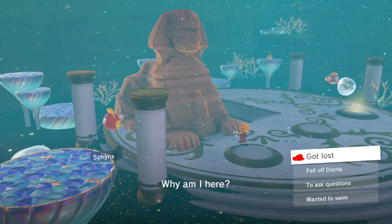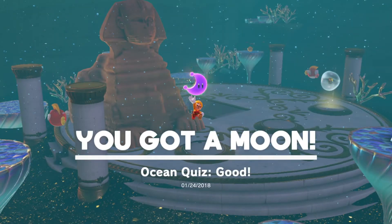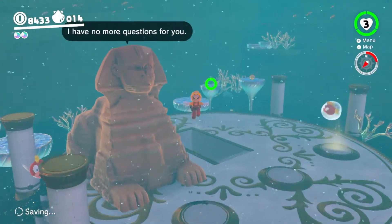The final question: why is he here? He is here to ask questions. We got the moon — ocean quiz — and that's it, that's both of the moons done with the sphinx quiz.